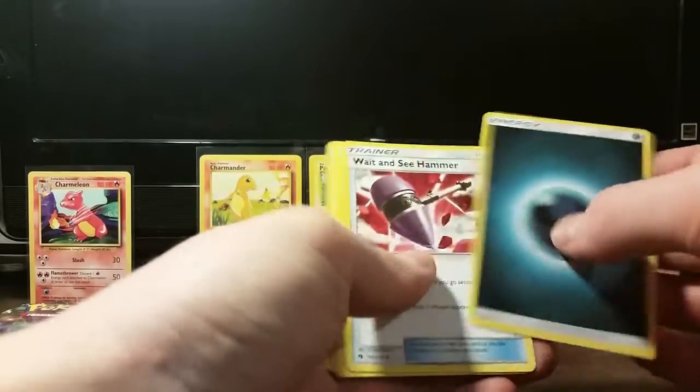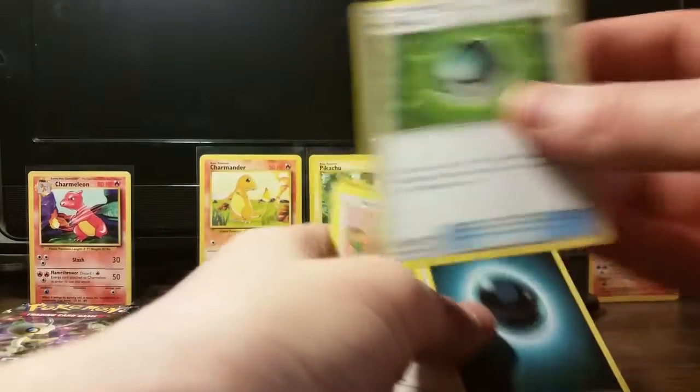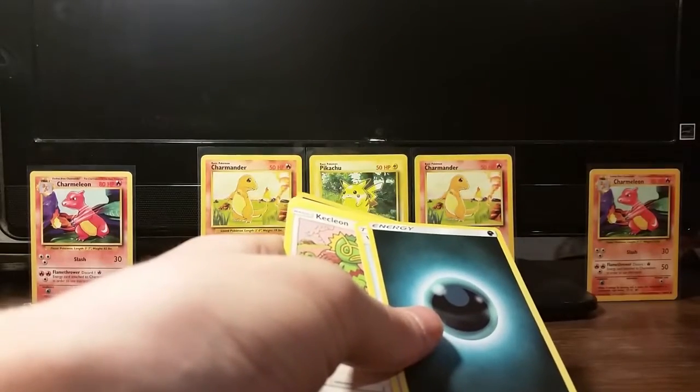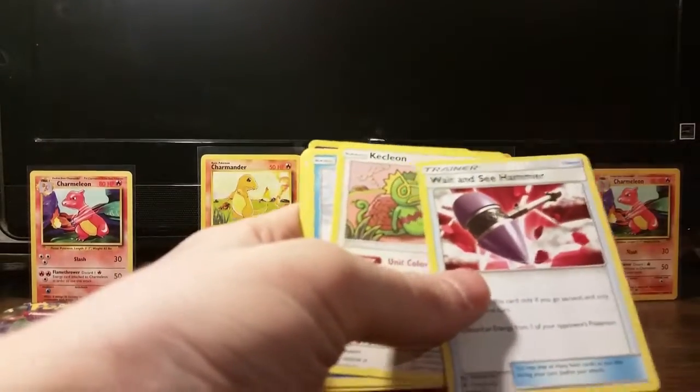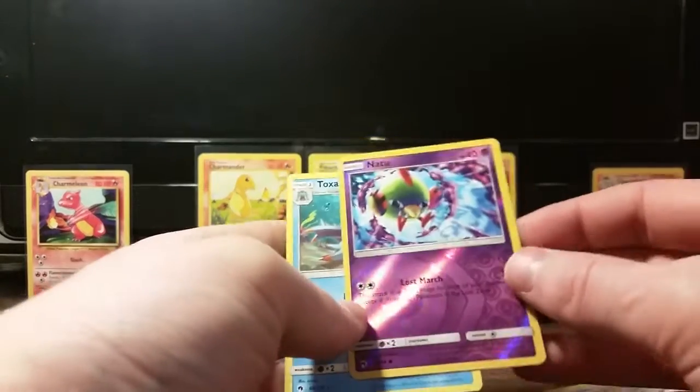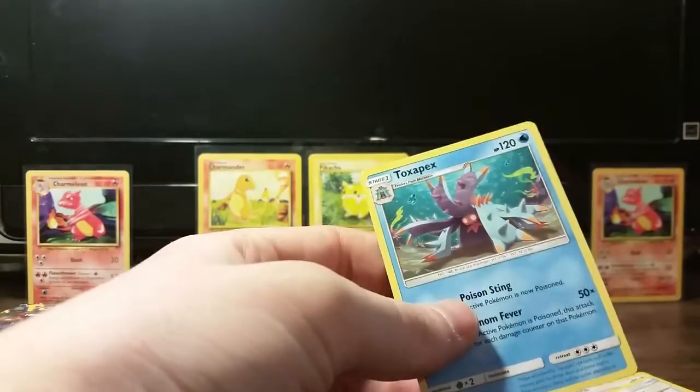Lightning. Dark. Wait and See Hammer. Netball — that's like a 15 cent card, but it's apparently pretty playable, so we'll put that in the goodies pile. Cyndaquil. Natu reverse — always take a two reverse, very nice. And a Toxapex.